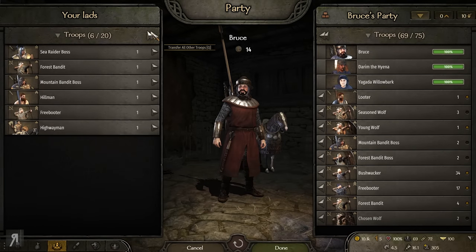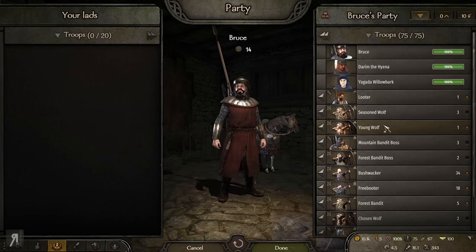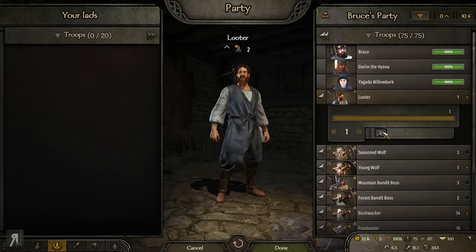We can also get the hangout. I can actually get six of these guys. Look at them — they are actually really good units.